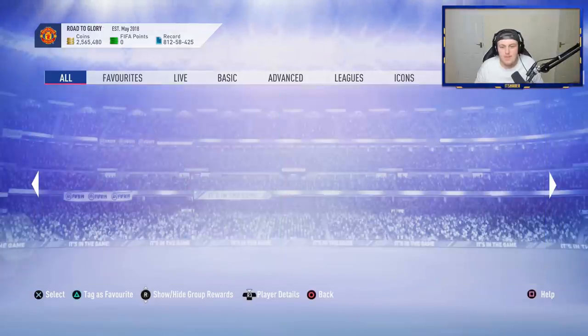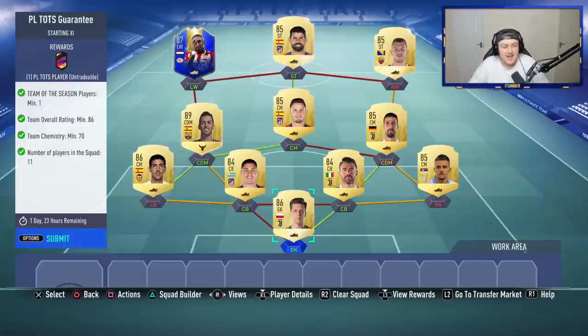So let's complete the Premier League TOTS SBC. I've completed it. This SBC is actually really steep, in my opinion — it's quite an expensive SBC. 86 rated with a Team of the Season player. It is a guaranteed Premier League TOTS player, but for the most part, a lot of people are going to pack Maddison from SBC. I just think that it's a very expensive SBC for one player, one Team of the Season. The 70 chemistry part gets a lot of people as well — it's just kind of annoying. The expensive players are Busquets, Chesney, and Parejo.